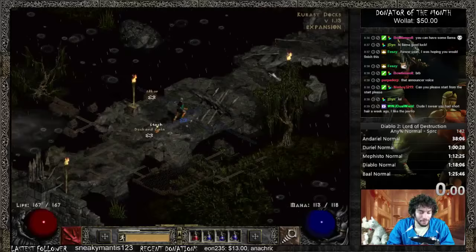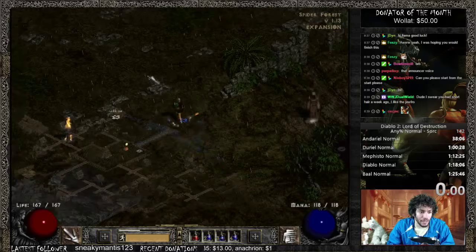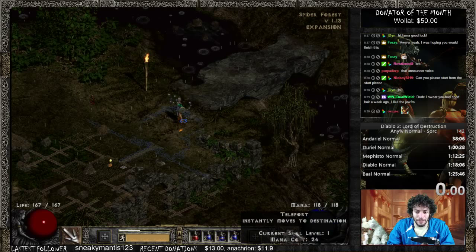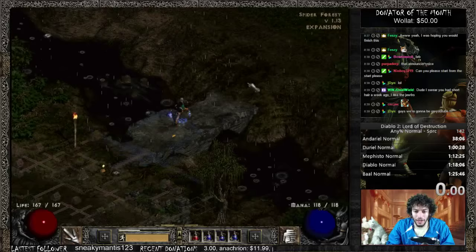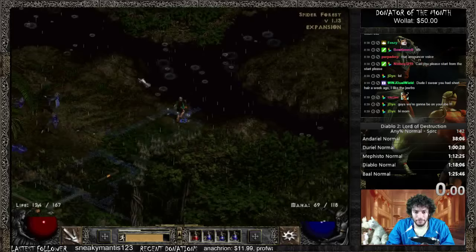Now that I'm in Act 3, I'm actually not going to be teleporting that much. Normally as a sorceress I would just teleport everywhere. But I'm not going to teleport because this is the only character that can teleport and I want to give you a view of what it's going to look like. I'll teleport through random parts and sections, but I will be picking things up for gold because we don't have any gold right now.